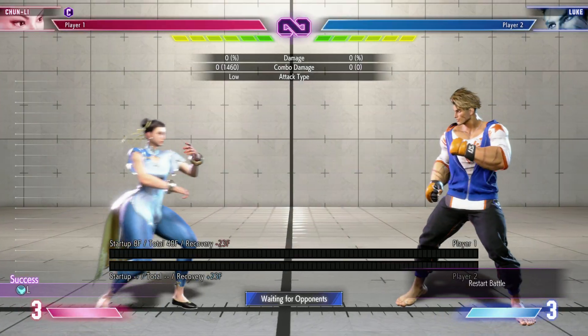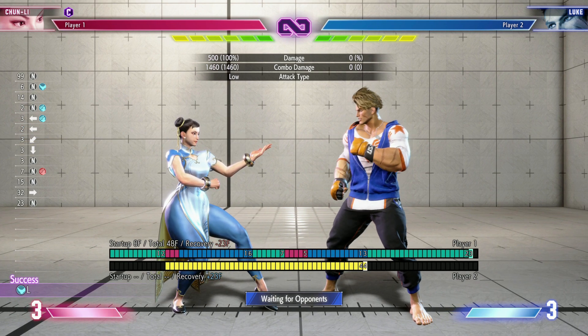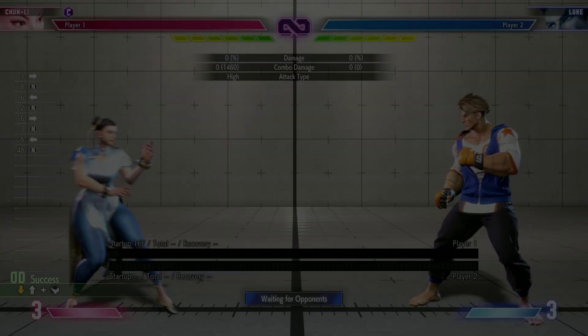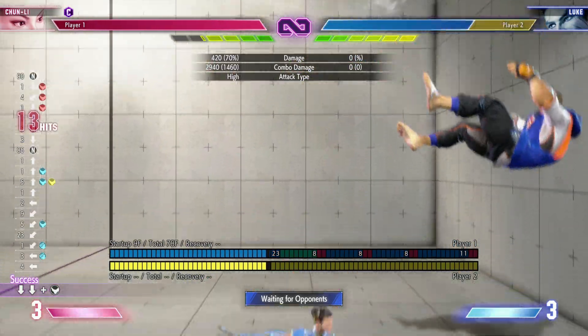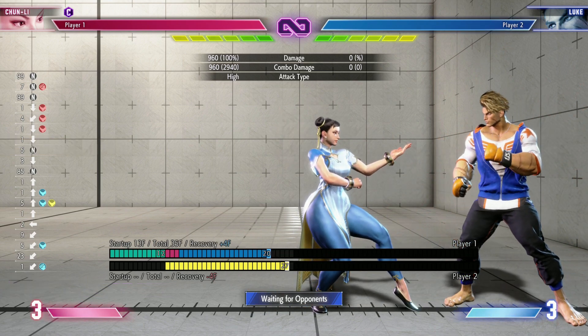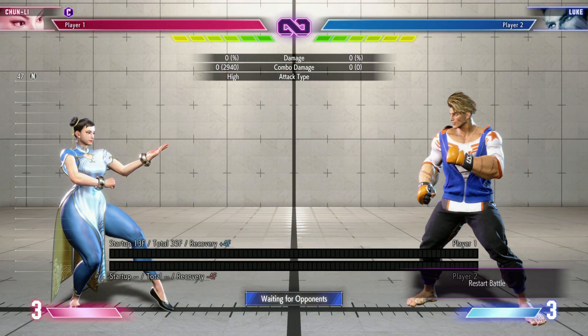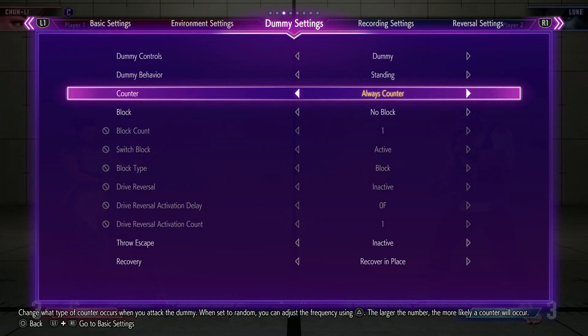Thanks to counter hit we now have four frames of advantage, and all of a sudden that is a natural combo — you can see two hits. And since it is an actual combo, we can combo out from it for a much bigger result than just single hits. We get full combos thanks to it being a counter hit.